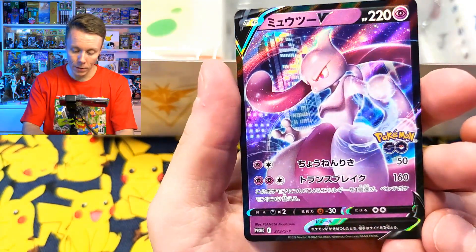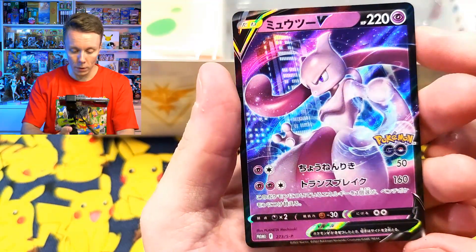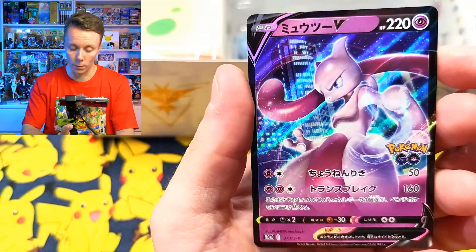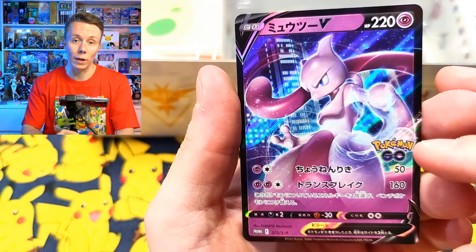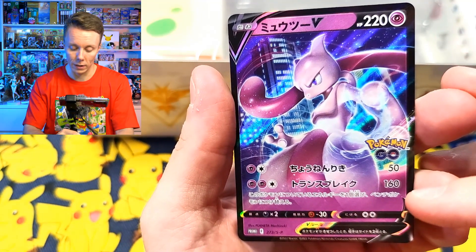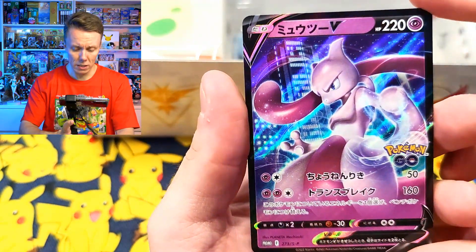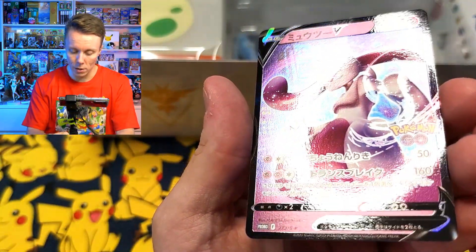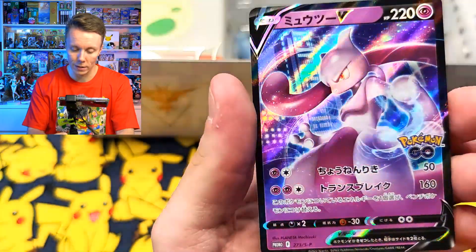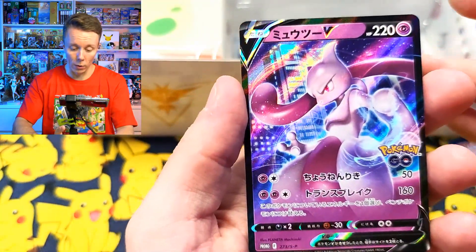One more closer look at this promo card so we can have a look at it in a little bit more detail. This is the special promo Mewtwo for this special box - it's a Mewtwo V card. You can see it's got this beautiful holographic sheen to it, it's super pretty and it just looks so dynamic. It's got the Pokemon Go logo there as well. There are a couple of attacks: one doing 50 damage, and then Trance Break doing 160 damage - that's a spicy meatball. There are no factory lines on it, which is perfect, and the outside edge looks pretty nice too. This is a very well-cut, nice card.